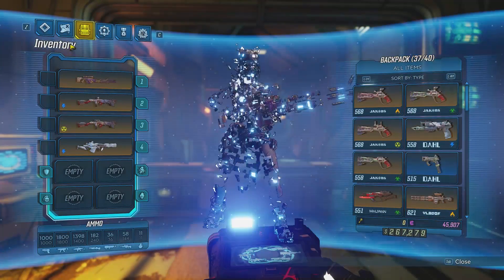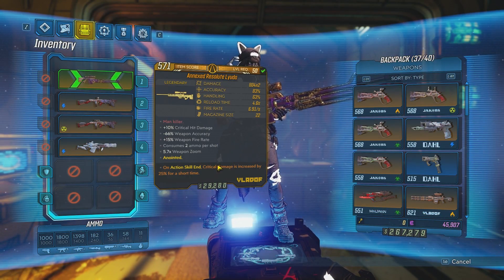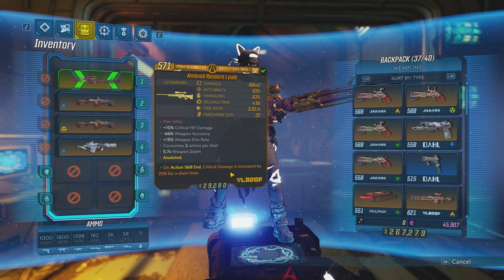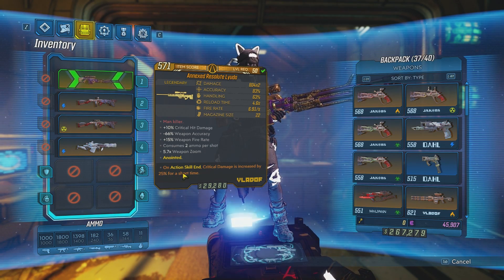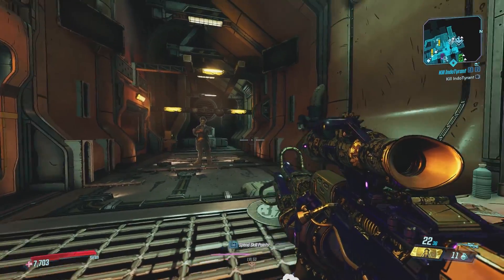Originally this video was just going to be a review or overview of anointments that give you critical hit bonuses — for example, this one, or Zane's barrier 70% crit — and when I was trying to figure out where some damage was coming from, I noticed a few things about this formula.